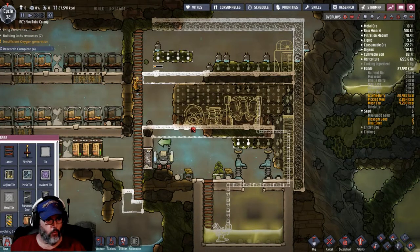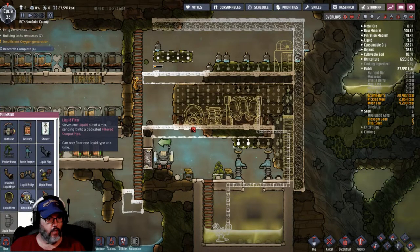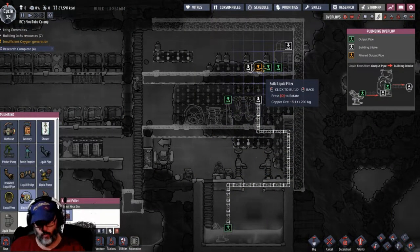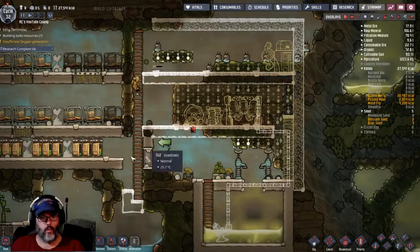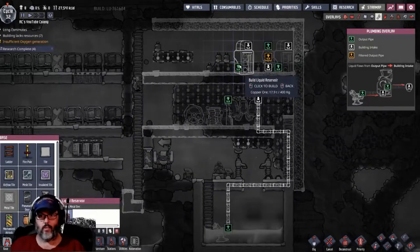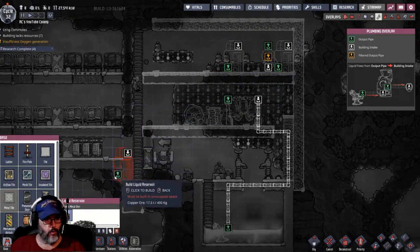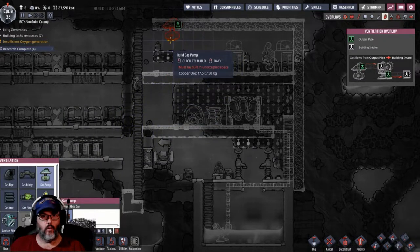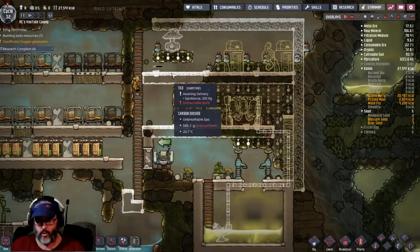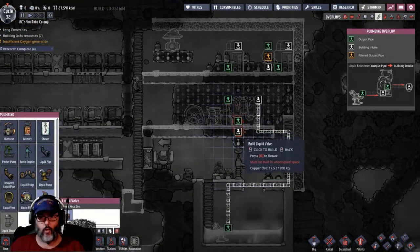Let me pause while I look for what I want. I thought it was in ventilation but it wasn't — there it is. I want a gas pump right there. Now I'm getting ahead of myself — looking for plumbing — that's what I want right there. I want a liquid valve here, there, and there.